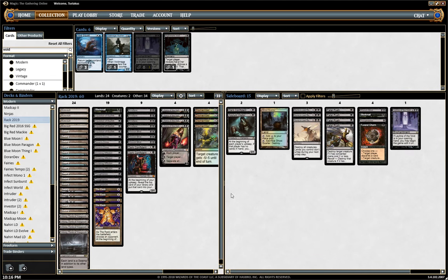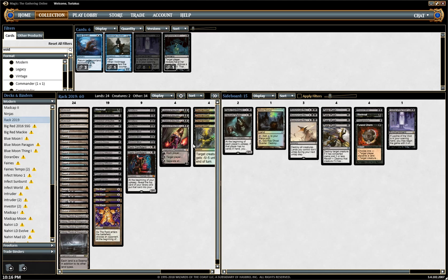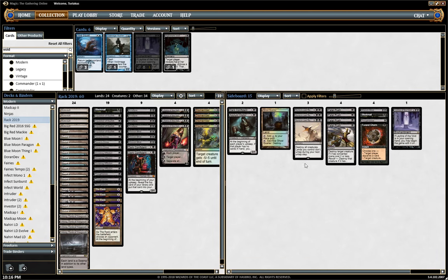I also think the deck, if we're on the draw, is often going to be quite weak against Aether Vial and Humans in particular, in my early testing. So I have a theory that against Aether Vial, you take out Smallpox and replace it with Ponto's Last Reckoning. This card has done some pretty good work against Aether Vial since it came into the format six or nine months ago.